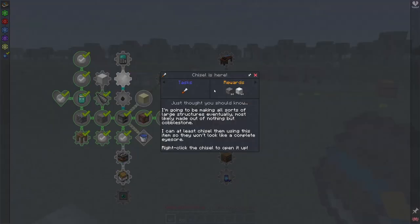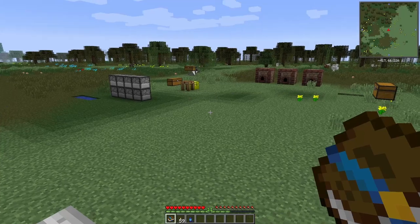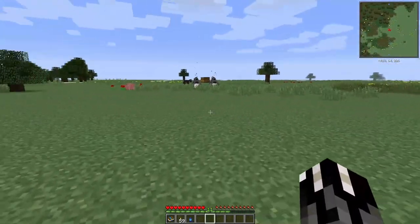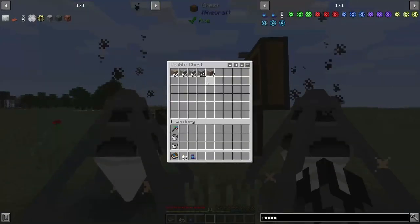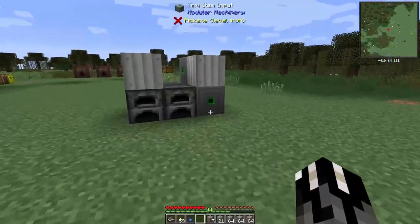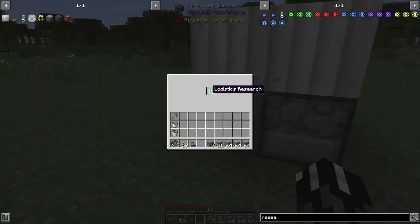You get tiny coal — that's how you get all the different saplings. You can chisel blocks, and then there's the calculator which would be good to get into once we have more complex things going on. Let's do a quick little research run so we can get some more copper, and at least get a little bit of research done before the end of this episode.